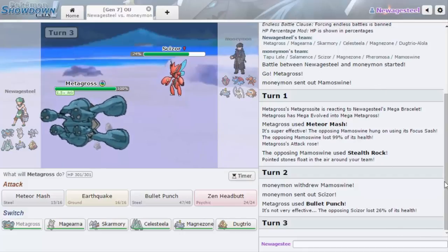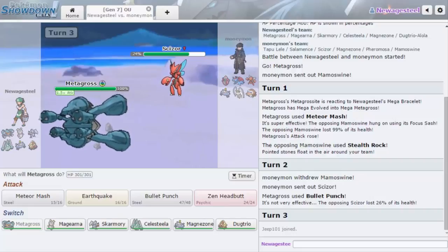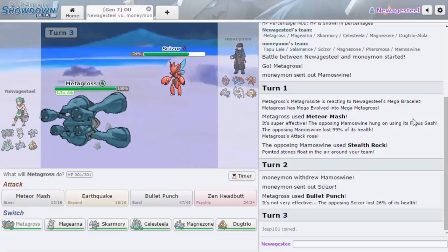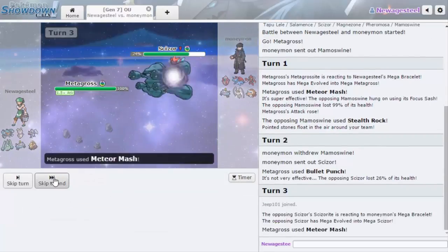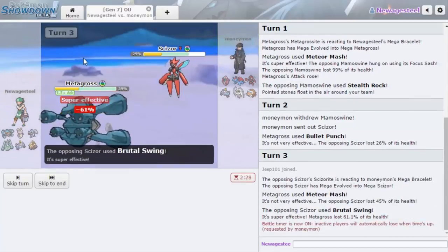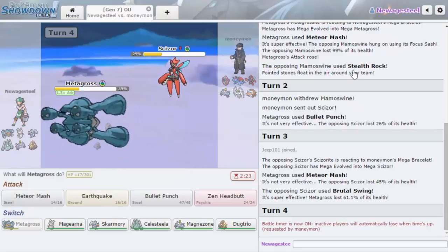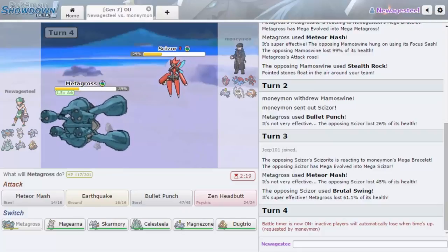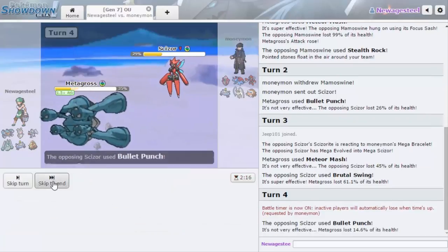Bullet Punch at plus one — he did 26, so he's more offensive. Scissor — okay, there are so many Scizor sets. Let's assume it's straight up offensive. Meteor Mash can do up to half. We can even get another Attack boost — 45, that's good. Brutal Swing is not knocking me out, neither will Bullet Punch. Earthquake will knock him out, let's go with that.